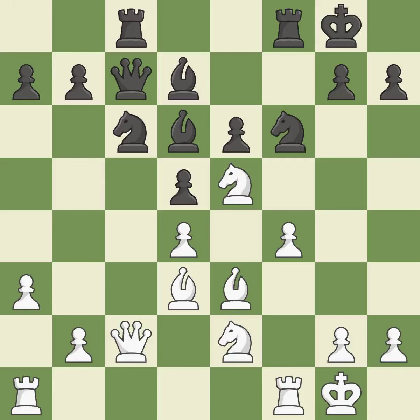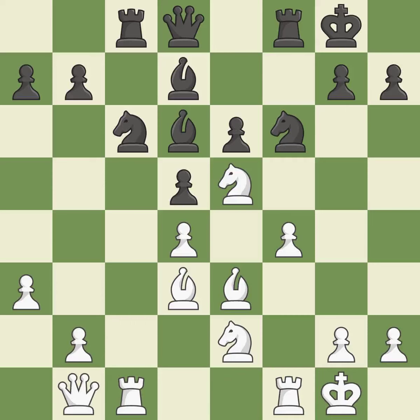This develops a rook off its starting square, getting it into the action. This threatens to reveal an attack on a queen — it is good. By moving a rook from its starting square, this activates it. This can indicate that a queen was attacked — it is ideal. This prevents the opponent from being able to reveal an attack on a queen — it is good. This enables the adversary to kick the knight — it is incorrect.